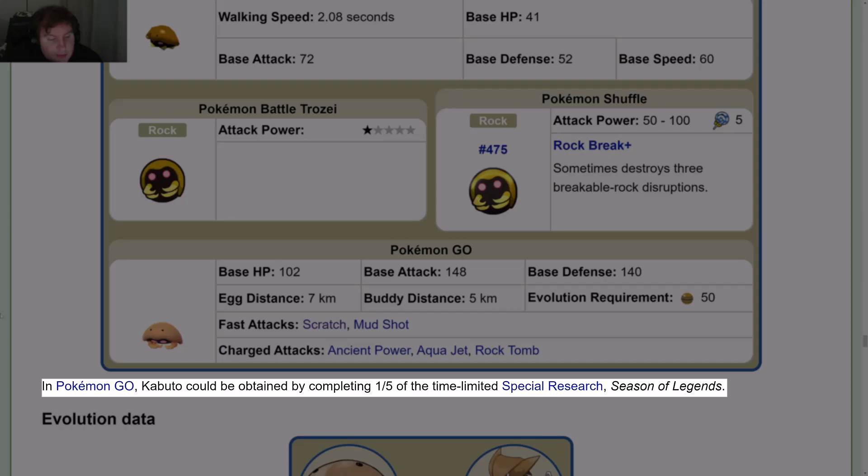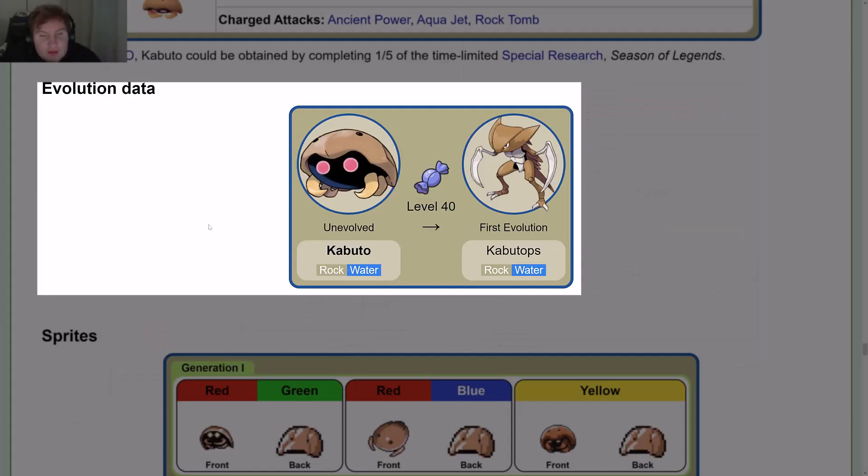In Pokémon GO, Kabuto could be obtained by completing one-fifth of the time-limited special research Season of Legends. Evolution data: Kabuto evolves into Kabutops at level 40.